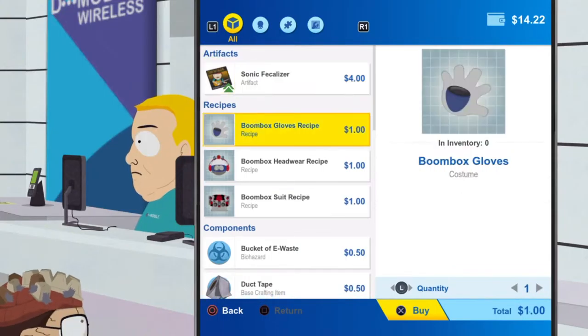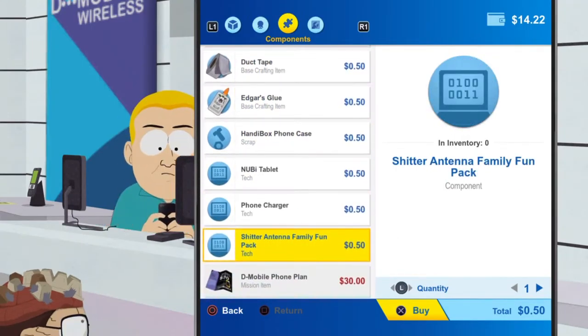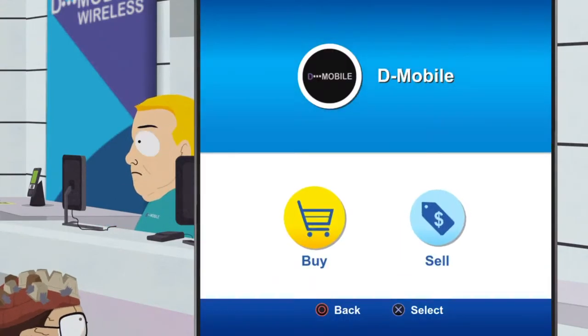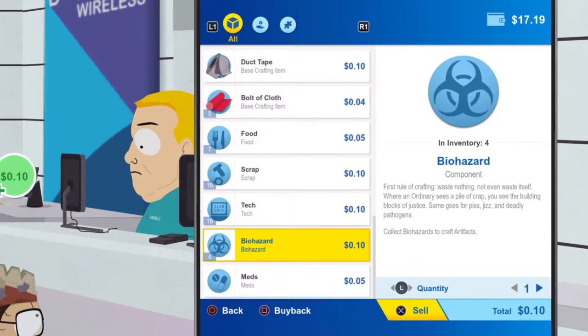Sonic Fecalizer - an infrasonic warfare device conceived by Toolshed's father, bolsters fighting abilities by converting sound into cynically charged brown noise. Don't understand what that is, but okay. 30 bucks for the phone plan. I think we're gonna save up for the phone plan - let's see what I can sell. I'm determined to go and grab this phone plan.